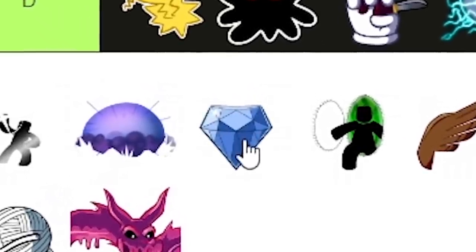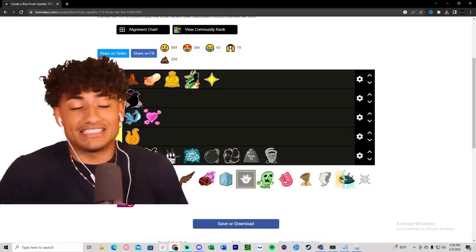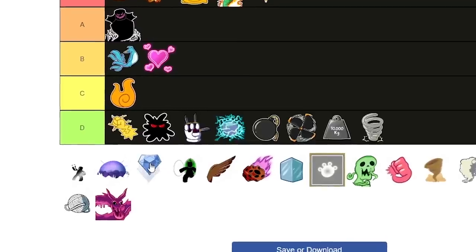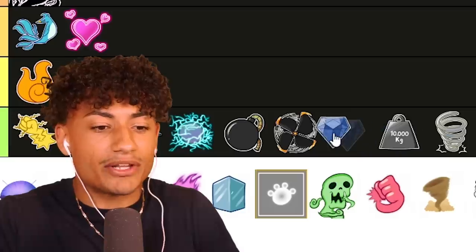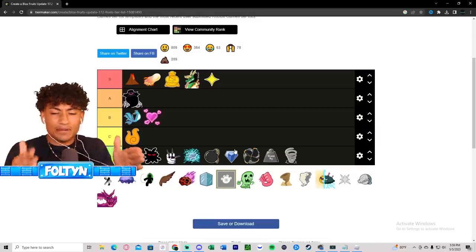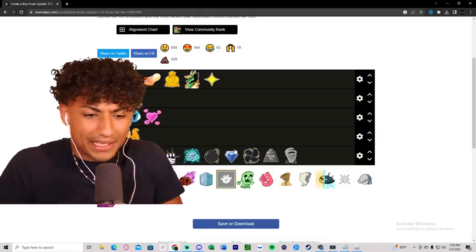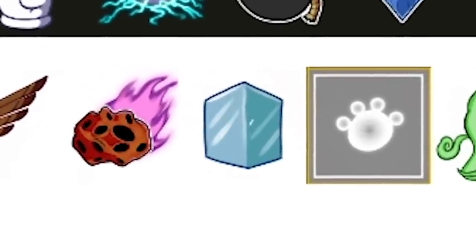Diamond fruit - I don't like it. I bought it once, used it, and just didn't like it. It's going in D tier. I think it's better than Kilo and Spin fruit, but not better than Bomb fruit. With Diamond fruit you literally just turn into a diamond - you don't really have that many PVP abilities.